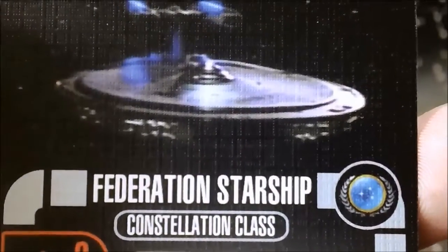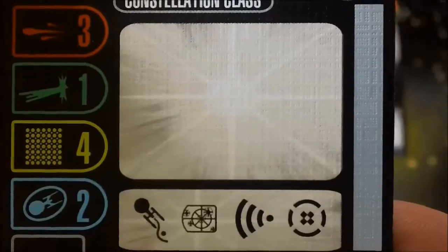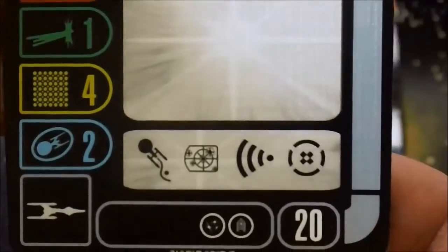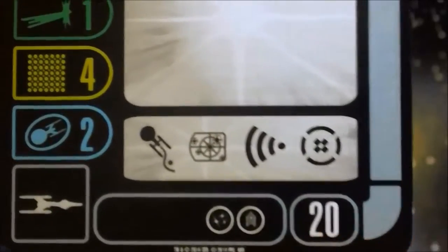We have our generic Constellation class ship. You lose one shield and the special ability, and the tech upgrade slot, for two points less.